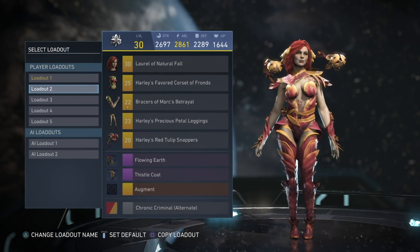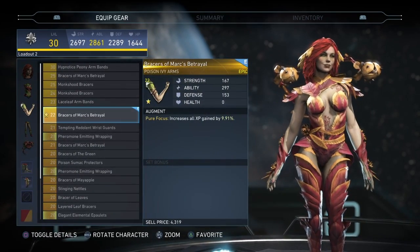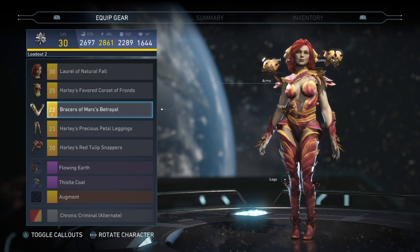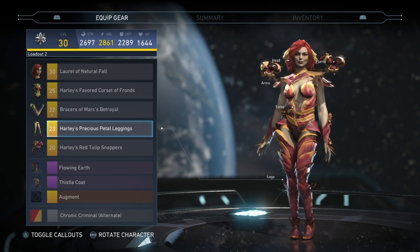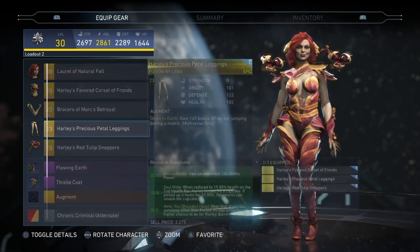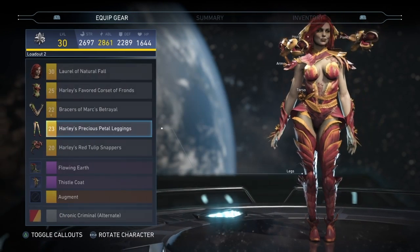My favorite loadout for Poison Ivy has got to be the Rooted Friendship set. I put a new headpiece and some new arms on her since those weren't part of the set — it's only a three-piece set. Looks pretty good. I love the colors on it; it reminds me a little bit of Harley since some of the pieces reference Harley's favorite stuff. I really love this loadout — the set is really cool.